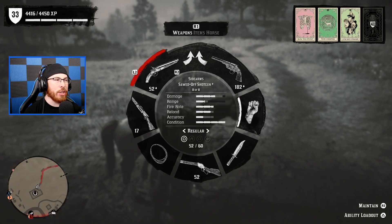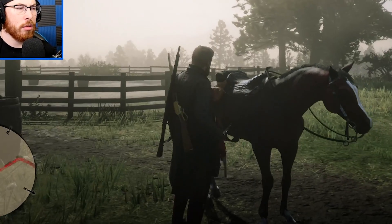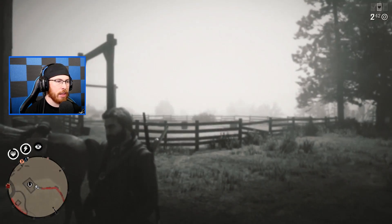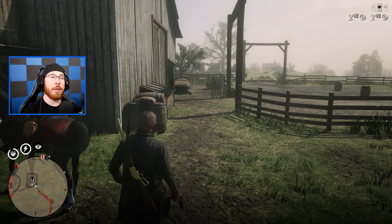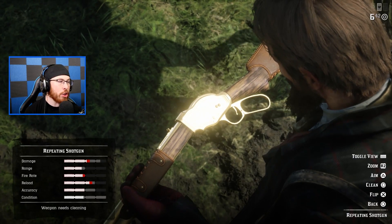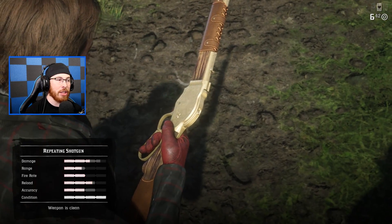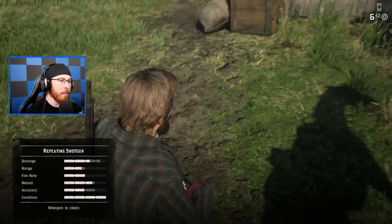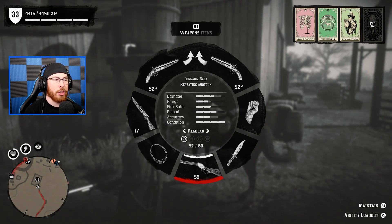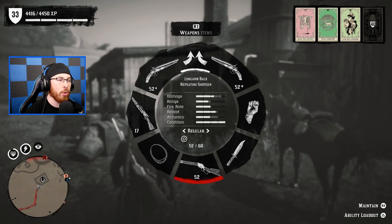With two Sawed-Off Shotguns purchased, I can now rock a different loadout — one Sawed-Off Shotgun in each holster. This frees up my shotgun back slot for a better shotgun. Comparatively, the shotgun on my back will be a better option than the two in my holsters, especially when it comes to range and effectiveness. The back shotgun has way better range, but with shotguns you don't really need far range anyway.